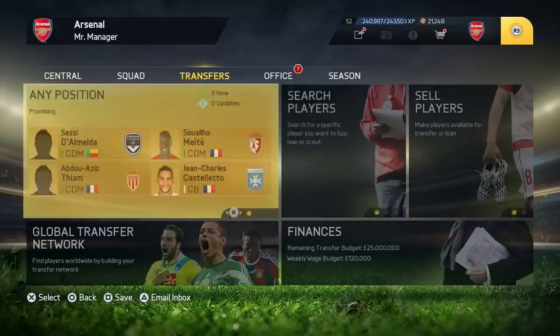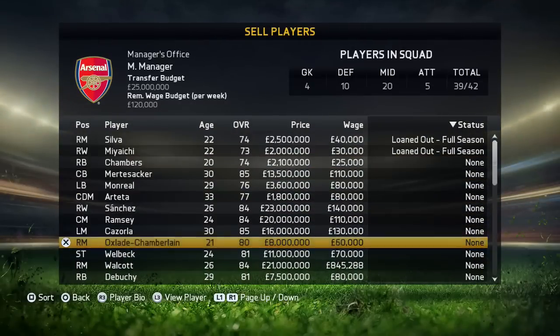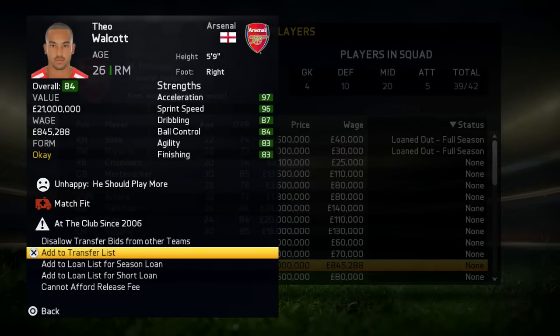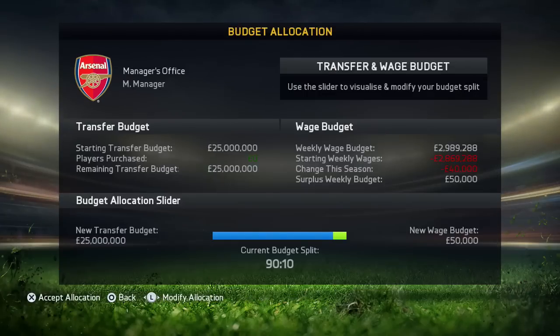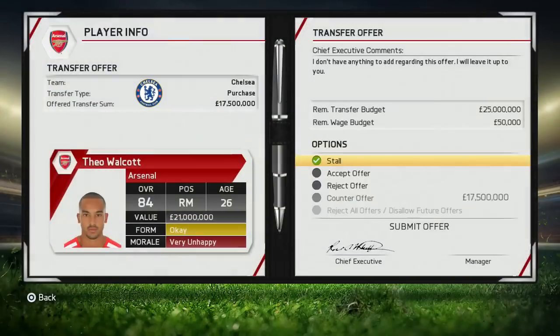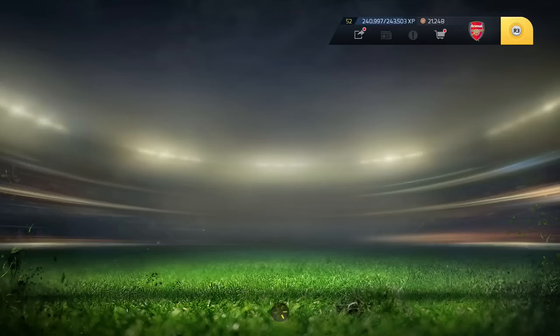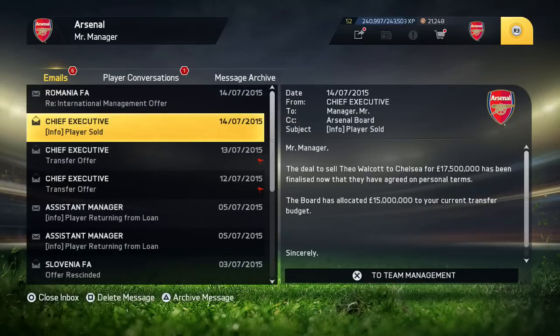After you've done that, you want to go back to the player who you've offered the contract to and you pretty much just want to list them up for sale. You can see here I go to Walcott and I add him to my transfer list. That's all you really need to do. You can see this is my current transfer budget at the time, and we get an offer for Theo Walcott from Chelsea. I go and accept the offer — Theo Walcott will now be leaving the club.